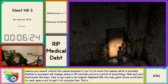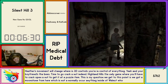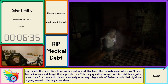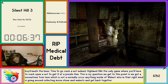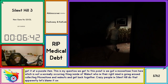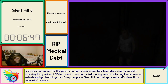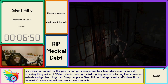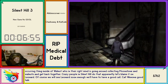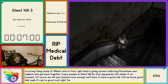Silent Hill is the only game where you'll have to crack open a nut to get a puzzle item. We get a moonstone from here, which is not a normally occurring thing inside of walnuts. Who in their right mind is going around collecting moonstones, putting them in walnuts, and gluing them back together? Crazy people in Silent Hill do that apparently. Let's blame it on Leonard — that's all Leonard's doing. We'll see Leonard soon enough. We'll have a good talk.